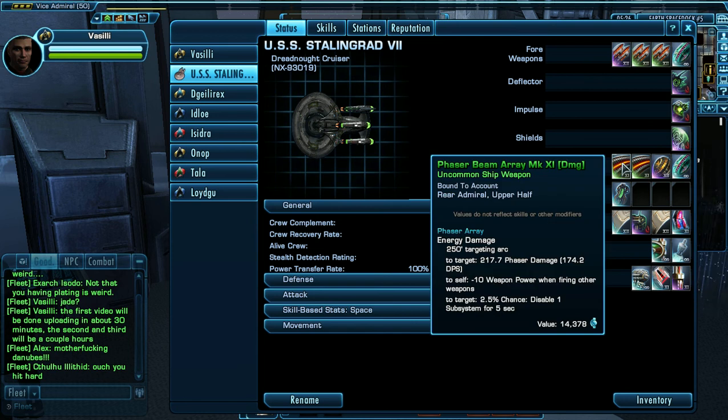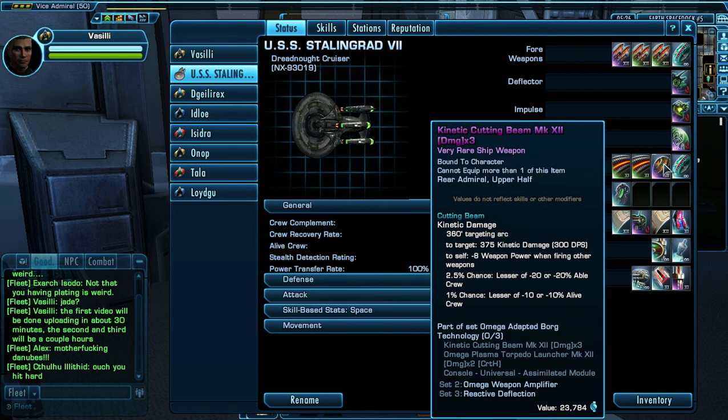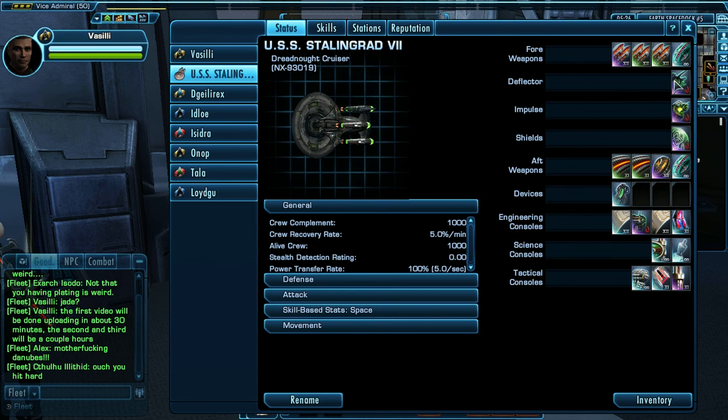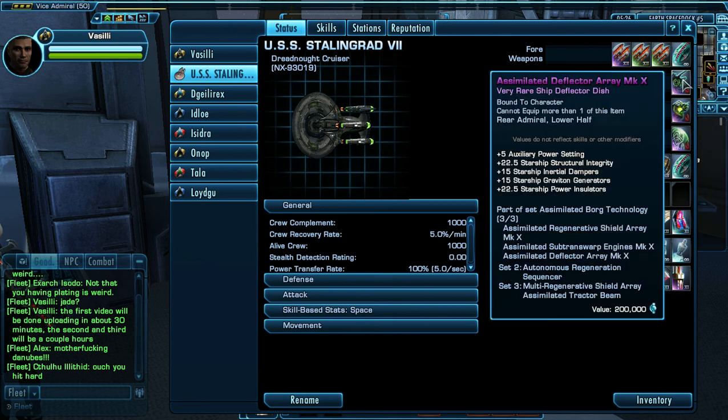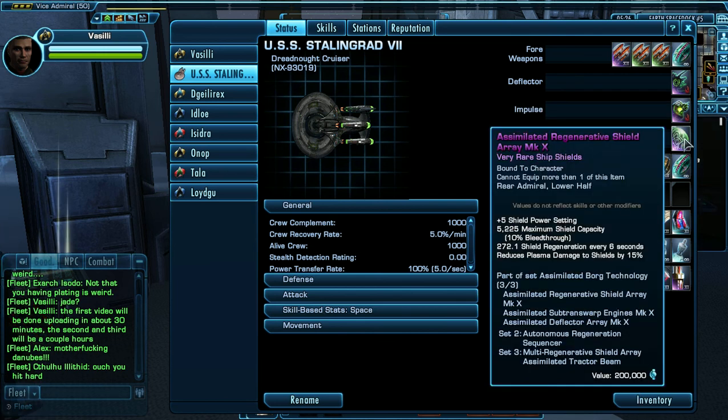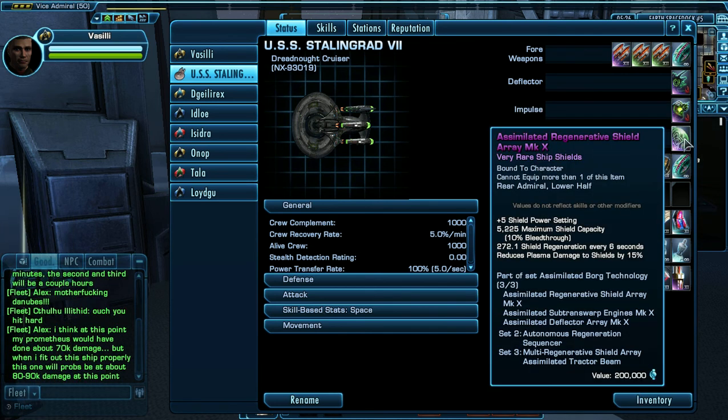Phasor Beam Ray Mark 11. Phasor Beam Ray Mark 11. Kinetic Cutting Beam Mark 12 and another Breen Transphasic Clusters. The Deflector Dish is an Assimilated Deflector Array Mark 10. The Impulse Engine is Assimilated Sub-Trans Warp Engines — it's very fast for the map. The Shield is an Assimilated Regenerative Shield Ray Mark 10.